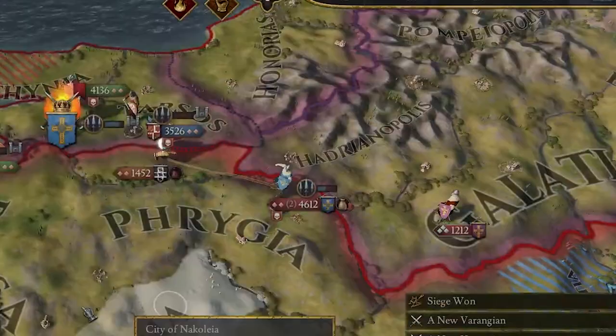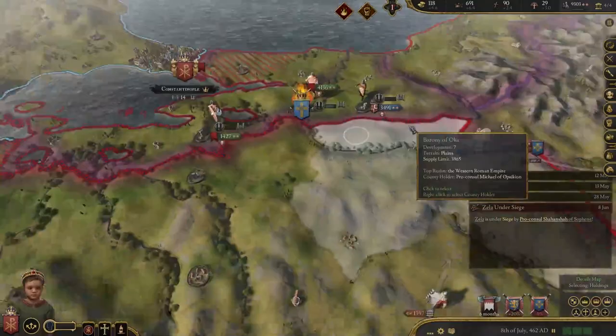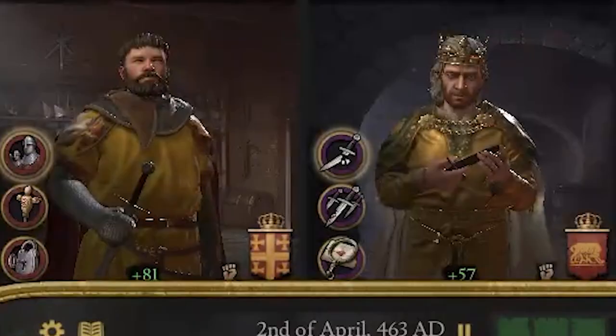The first city in Pontus had fallen and the Pontic capital was under siege. The enemy army had now also arrived in Pontus, but through the mercenaries and the support of my allies, I now had a small military advantage. I was also able to take control of the Pontic capital. In general, the war was now more and more on my side. My main army was now in the process of occupying Dacia completely.